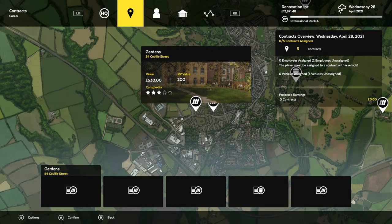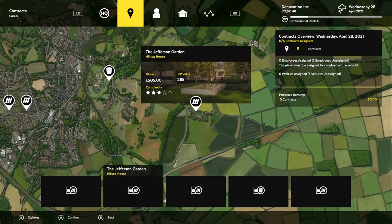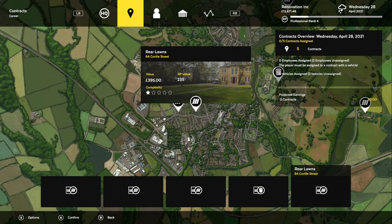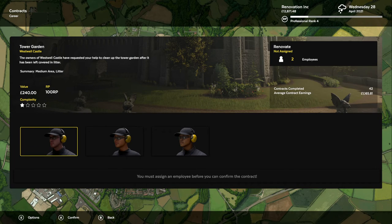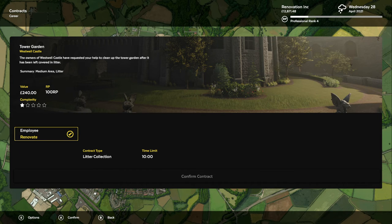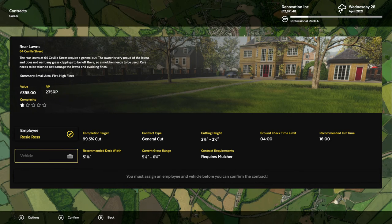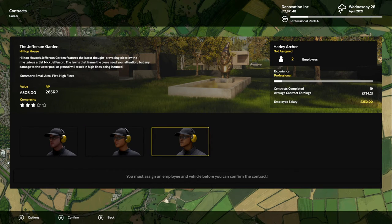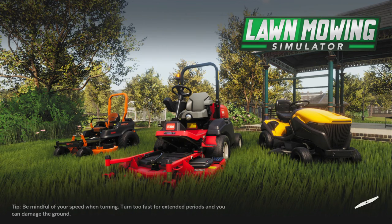Anyways, I did unlock a new place, so I did want to show you that. It's the castle — Tower Garden West Well Castle. It's not going to pay much; it's a small job. But I thought it'd be cool to do just so we can see it. This is the litter collection? I guess we could do a litter collection job. We've never done one. It'd be really fast. Let's put Rosie on that one and let's put Harley on that one, and he can use his tractor. I've never done a trash picking job, so it'll be interesting to see how this works.